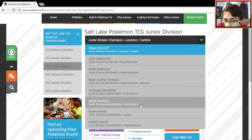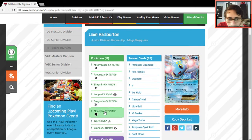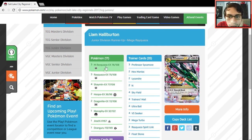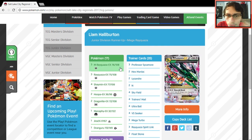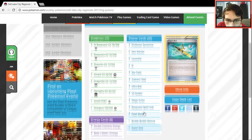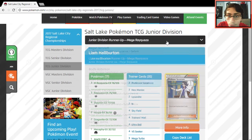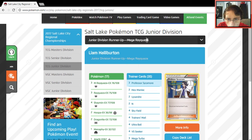One of the second-place decks is a Water Mega Rayquaza deck with Manaphy — no Glaceon like other versions I've seen. Four Rayquaza, four Shaymin. Manaphy is there so you can give your Rayquaza a free retreat. Buddy Buddy Rescue, Float Stone, Rayquaza Spirit Links — pretty simple list.